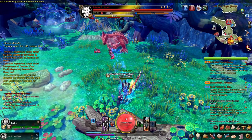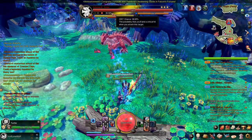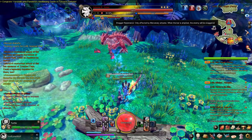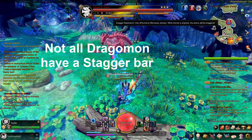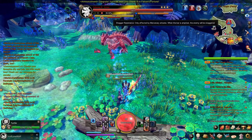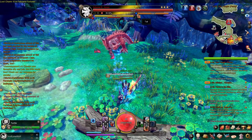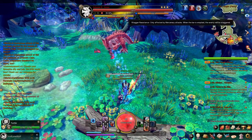Here's the stagger bar, and this stagger bar can only be decreased by mercenaries. If you're not a mercenary, this bar won't go down at all. But if you're a mercenary doing any attack, it's going to start dropping, and once it hits zero, the boss staggers, which means it won't be able to attack you — he's going to stumble over for just a little while.